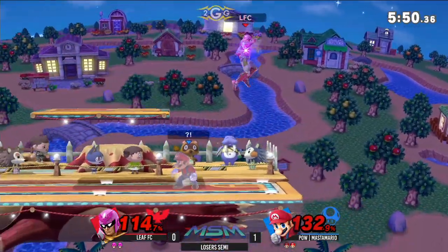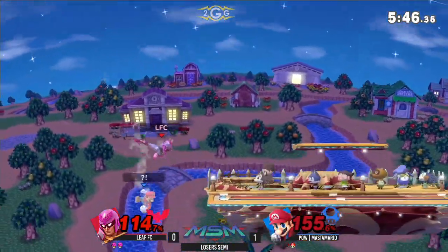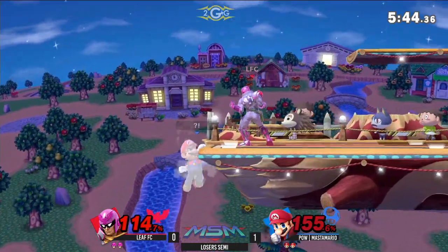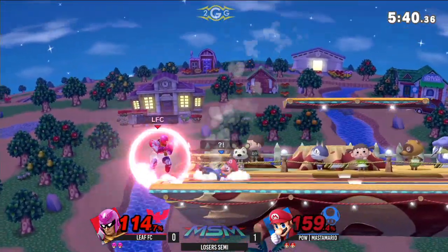Similar to Ganon. Falcon Dive is especially good — just catching out-of-shield options like that. Very nice stuff. Trying to find the neutral air edge guard, but not quite able to find it yet. Neutral air one — nothing gets out of it yet.